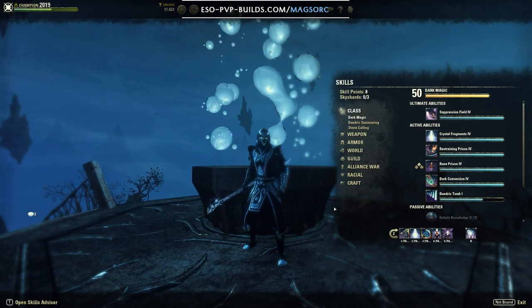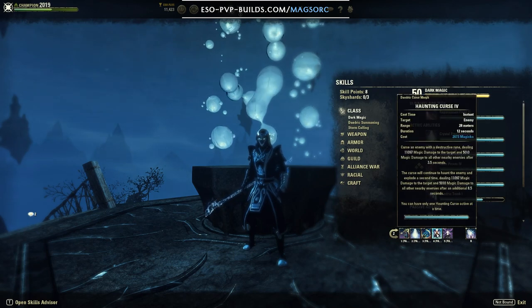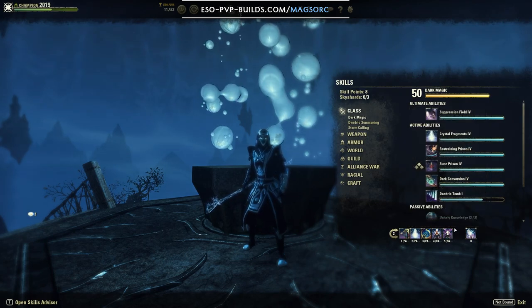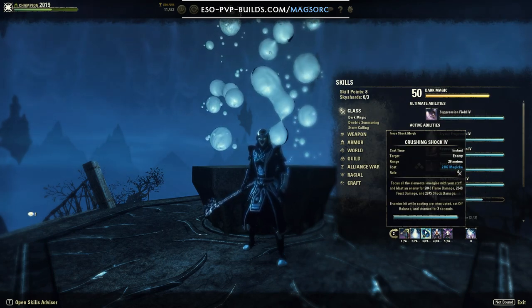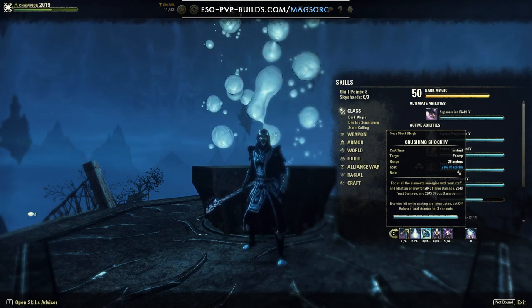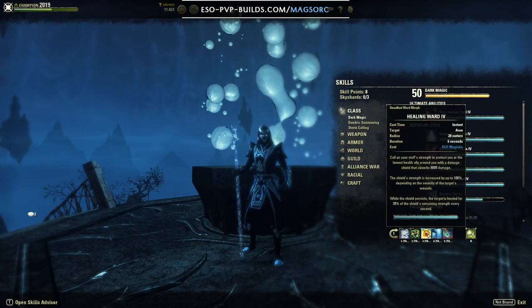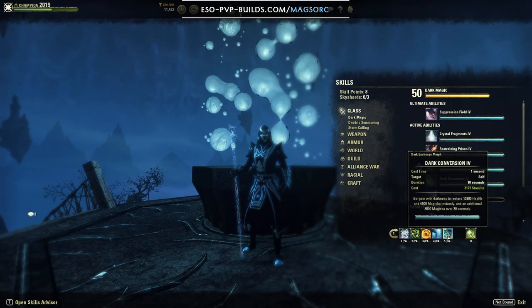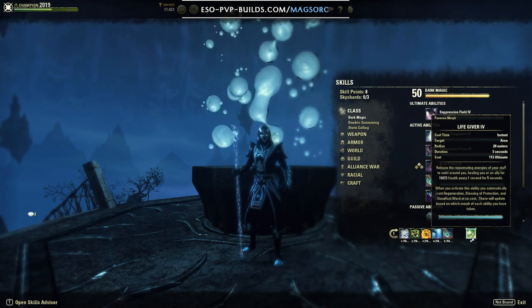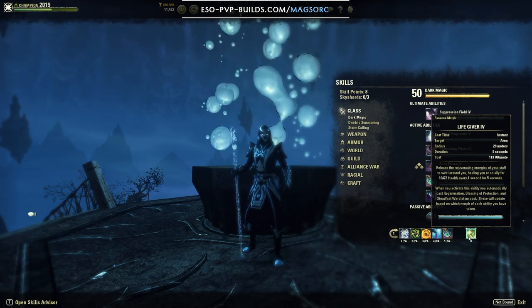For the skills it's a pretty regular toolkit. Front bar: streak, crystal fragments, crushing shock to proc all the status effects, haunting curse, boundless storm, and power overload. I don't run Endless Fury here because I'd rather cast crushing shock another time since it procs a lot of status effects with the charged trait and the Asylum staff on top. On the back bar I have bound aegis — which helps get a lot of maximum Magicka — Lamp of Illumination, healing ward, heart ward, dark conversion, and life giver as the defensive ultimate. You can also slot Undo if you want, but life giver can be more reliable and lets you get some tankiness to pressure someone down quickly.